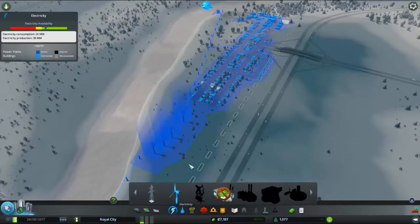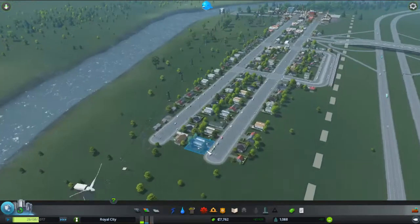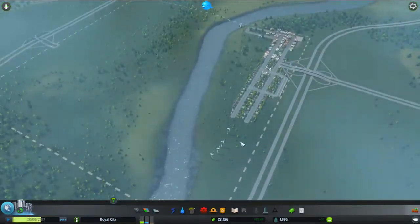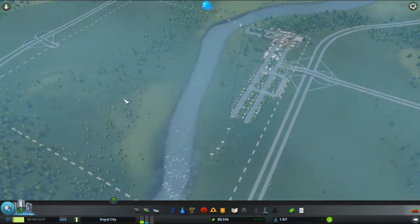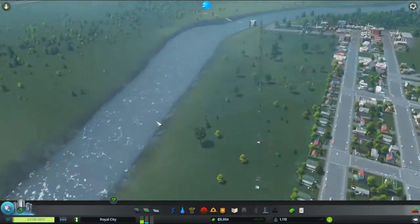Beautiful. How are we doing on electricity? Electricity — we're only doing good because I added that one windmill, if you see. But everything seems to be going swimmingly for now. We're running out of room to expand on this side of the river. We might have to cross over. But we'll see about that next time on Let's Play Cities Skylines.